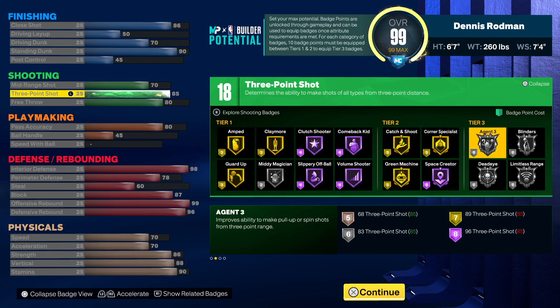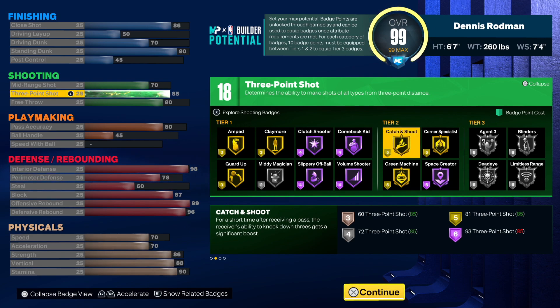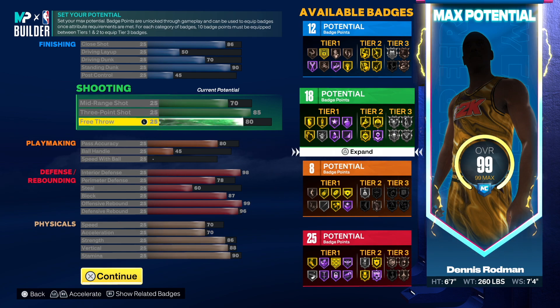You could run Dead Eye, Limitless Range, Catch and Shoot as tier two — the badges you're going to be able to use are endless. Then you've got that 80 free throw. I said 70 is the sweet spot, but I wanted 80 because I play a lot of rec. For the free throw animation, I always tell people to use Brianna Stewart — you're never going to miss. I've been using that since NBA 2K21 or 2K22.